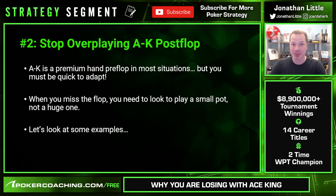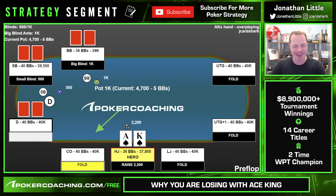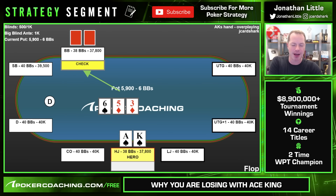Ace-King high is often good if the pot stays small, but not if it gets big. Let's take a look at a blunder. Here we are 40 big blinds deep. We raise it up with Ace-King suited. Big blind calls. Flop comes 6-5-3 with one spade — we have a backdoor flush draw, two overcards, the best Ace-high. The big blind checks. You should check it back, because this board heavily favors the big blind caller and they're going to check-raise you a decent chunk of the time. You really don't want to get check-raised in this spot.